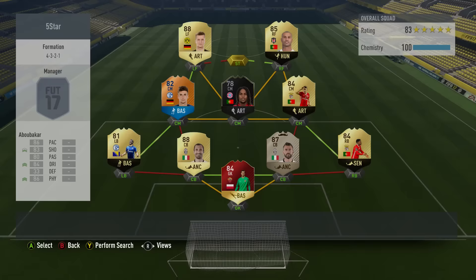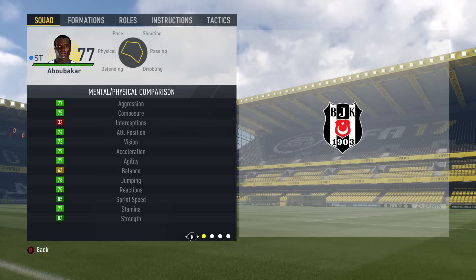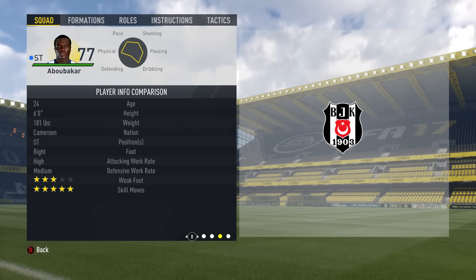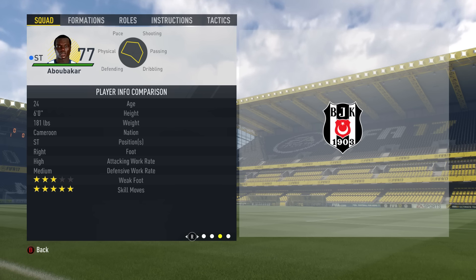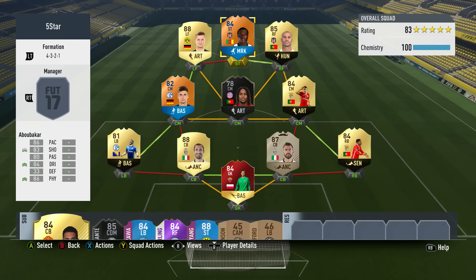Now we've got to the striker — the player who has received a 5-star skill upgrade on head-to-head. That is Abubakar, 84 rated, and he cost me just 25,000 coins. Currently he has 3-star weak foot and 4-star skill moves on FUT, but 5 games, 8 goals, 3 assists — a great return. 86 pace, 84 dribbling, 83 shooting, 80 passing, and 86 physical. I've quickly moved over to head-to-head just to show you he has 5-star skills there, and hopefully at some point he gets it on FIFA Ultimate Team, just like Dembele from Borussia Dortmund.